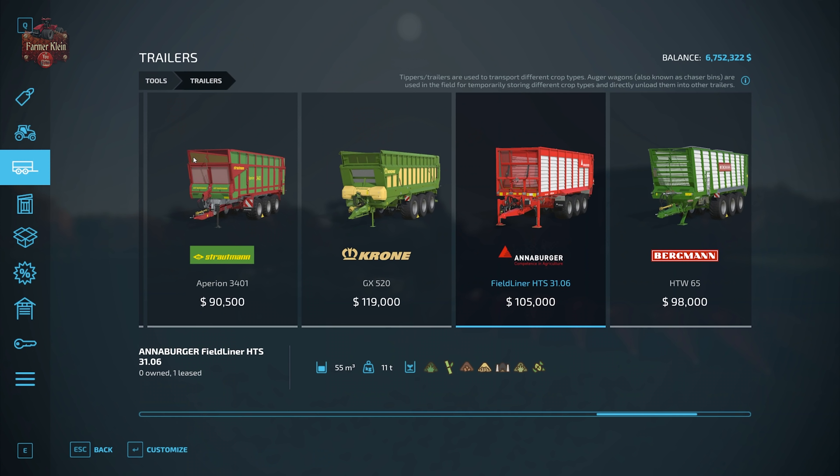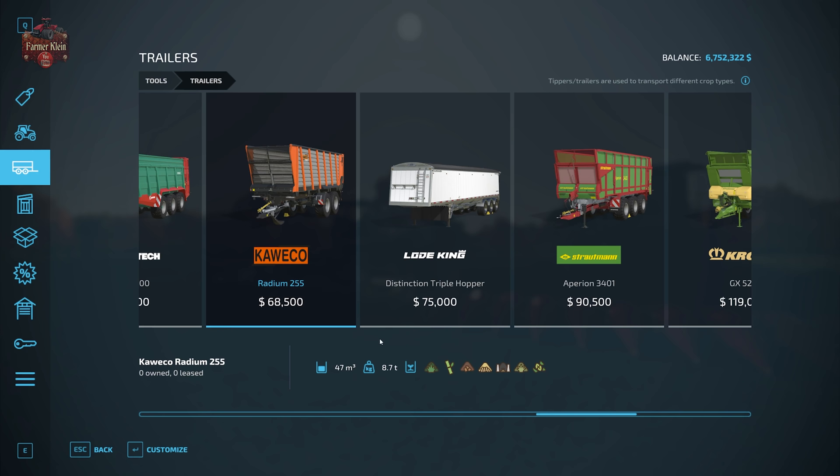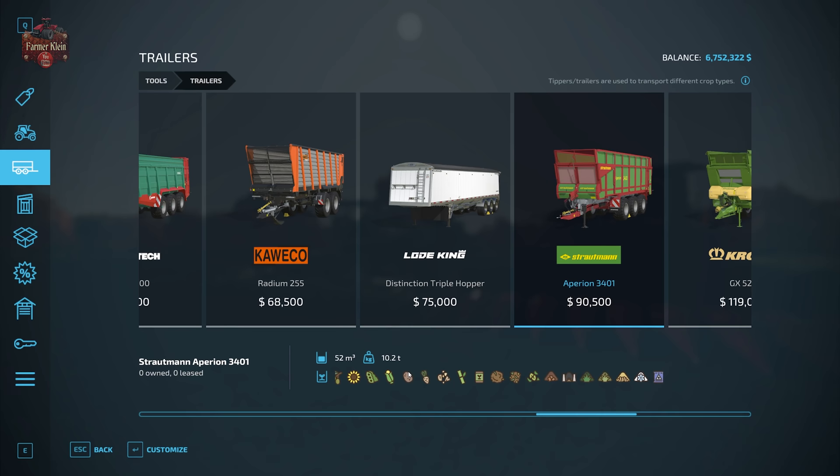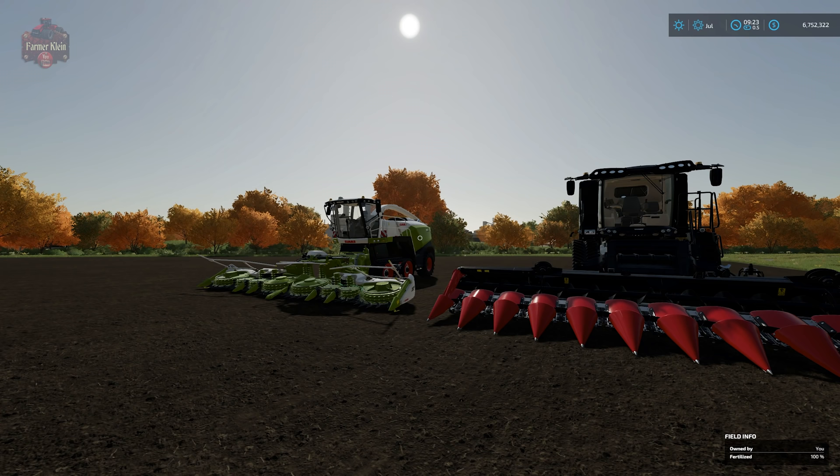If you're going to be transporting grain, you'll be in the trailer section again, but make sure it has the corn icon, because some trailers are not capable of transporting corn while others are. For example, one trailer may not be configured for corn whereas the Strautmann is configured for corn along with a whole lot of other products. Make sure you look for the corn icon when picking a trailer.